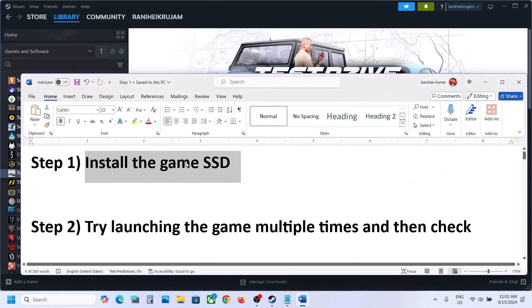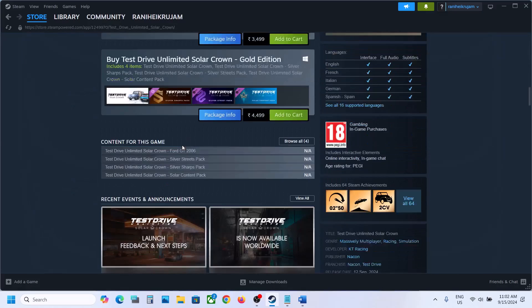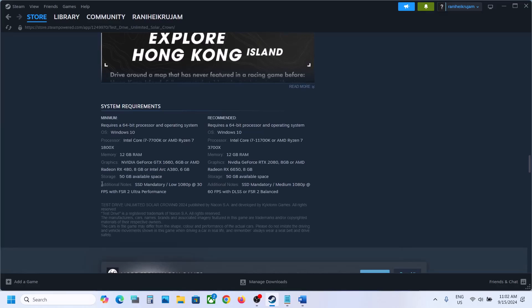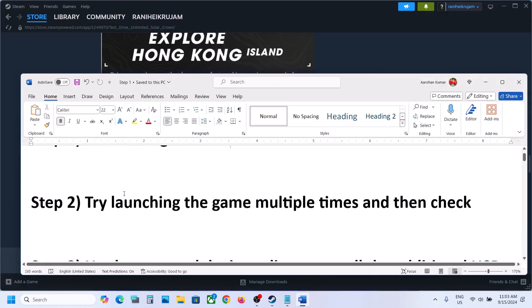The first step is to install the game to an SSD. If you have installed the game to an HDD, try installing it to an SSD instead, because if you check the minimum system requirements, you can see that SSD is mandatory. So try installing the game to an SSD and then check.